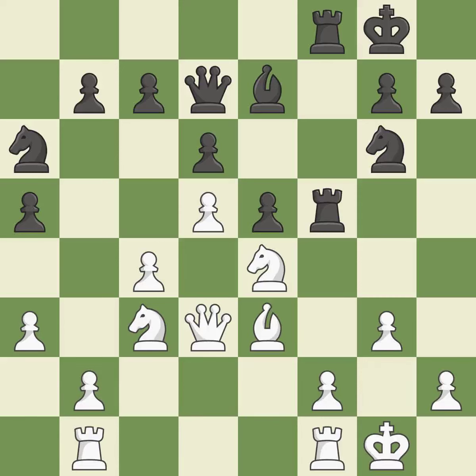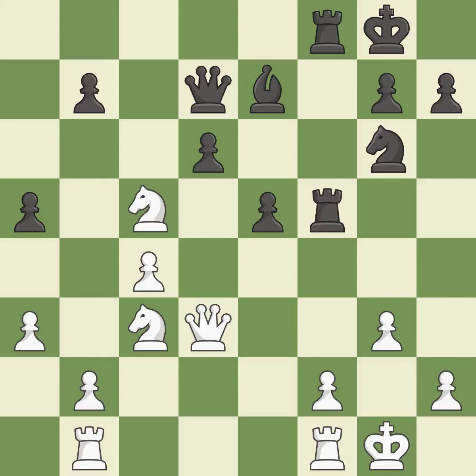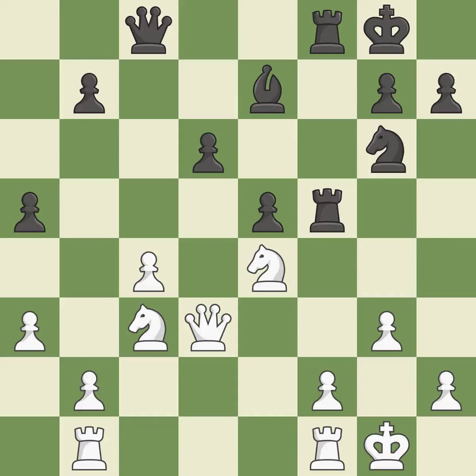This develops a rook off its starting square, getting it into the action — it is good. This offers an equal trade of pieces — it is good. This maintains the balance in material with a good trade — it is best. Recaptures — it is ideal. This poses a fork — it is excellent. This poses a queen-winning danger — it is ideal. This move puts the queen on a safer square — it is best. The knight is now on a square that is more secure — it is ideal.